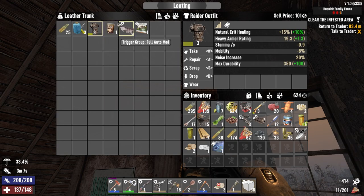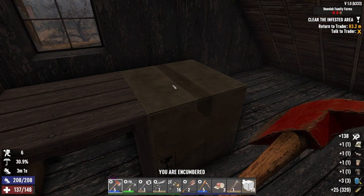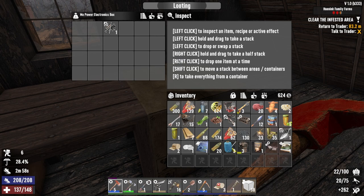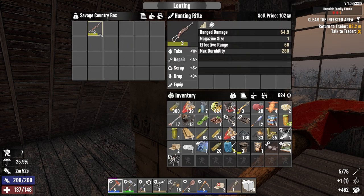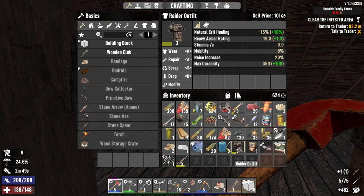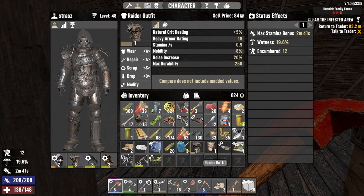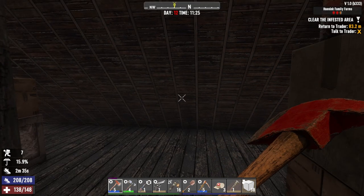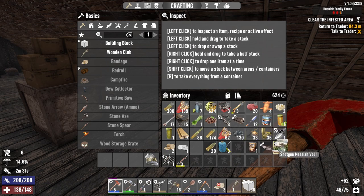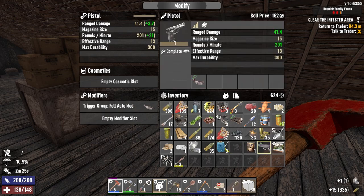A raider outfit, tier 3 — we'll wear that, it's better than what we've got. Power bundle — magazines, baton parts we can sell. Hunting rifle, tier 3. That's good, we're finding some decent stuff here. You're just way better than what we've got at the minute — it's always a raider outfit as well, so let's modify it. Wrap the triple pocket mod in that. A full auto trigger mod — let's shove that in there. That looks good.